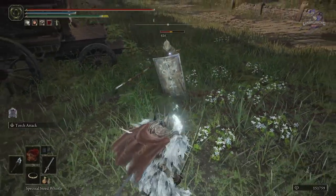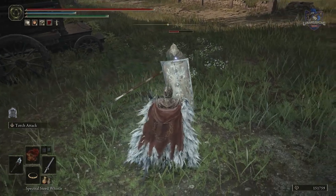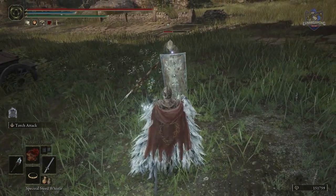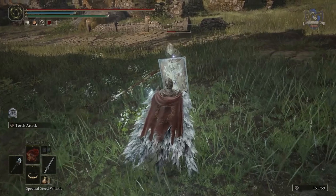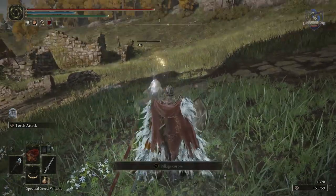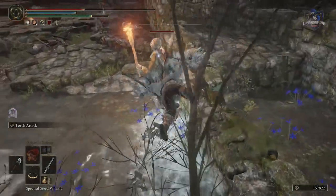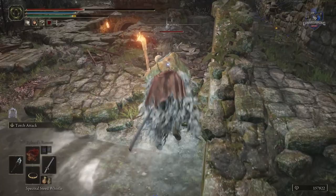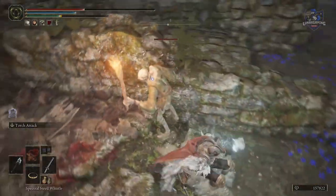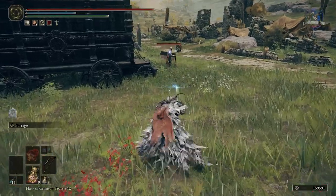Every weapon has a quick sneak attack — handy if you want to quickly hit an enemy before you engage. You can quickly crouch and regular attack to perform this. You can also jump or roll to stagger some enemies.